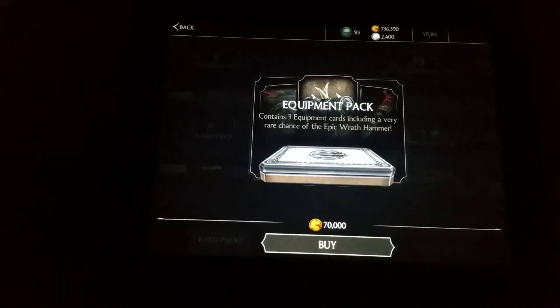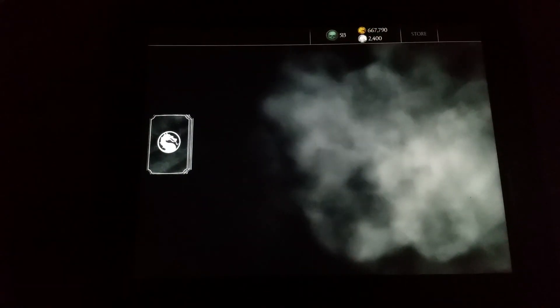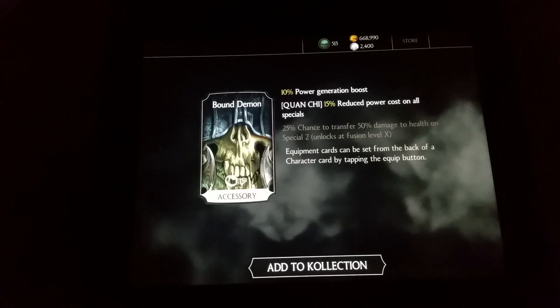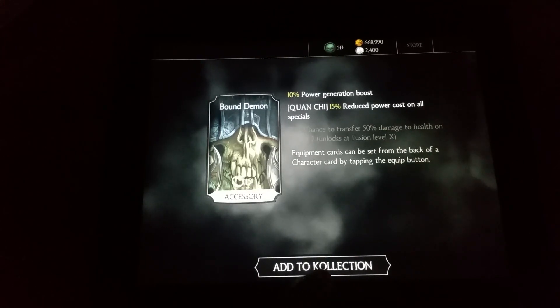Second card pack — I already have that one so that'll just get sold straight back again. Same card, gets sold straight back. And bound demon — 10% power generation boost, nice. Guanchi — again, good to get cards that you don't have.